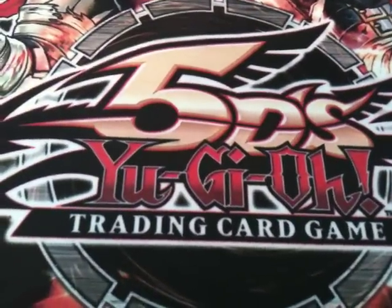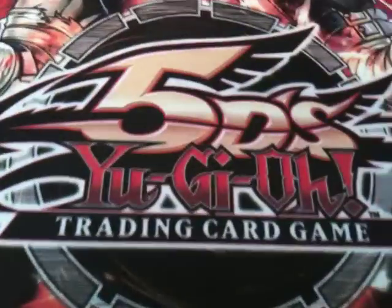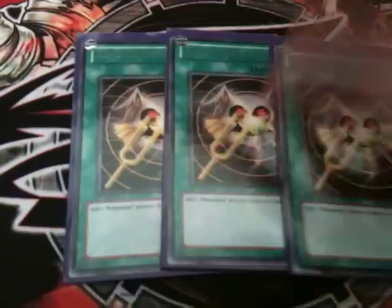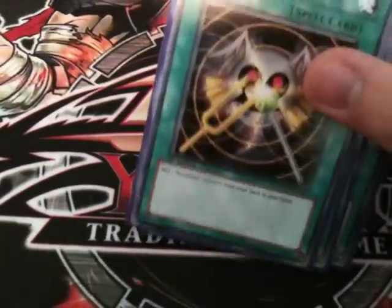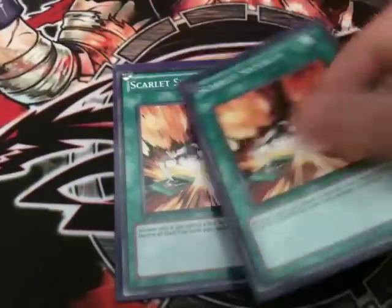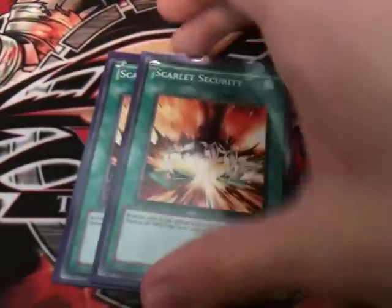It's quite a spell line-up coming up now. I run one Foolish Burial for the Stygian Street Patrols and the Glow Up Bulb. Allure of Darkness, because it's quite a Dark heavy deck. Three Resonator Calls for the Dark Resonator cards and the Barrier Resonators — useful for either getting a Tuner that you need, or getting the Barrier Resonator to protect your Tuners. Two Scarlet Securities — because this deck can get Red Dragon Arc Fiend out, I don't feel this card is a liability. I think it's really useful in this deck and playtesting has worked wonders.